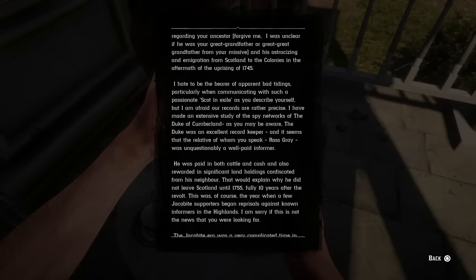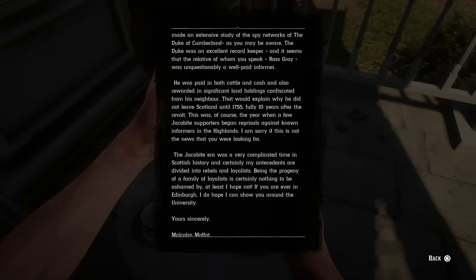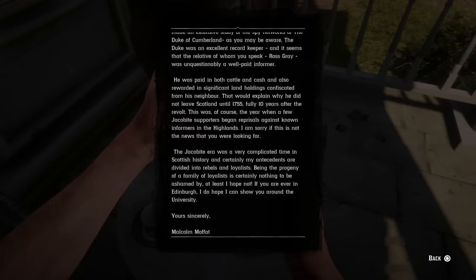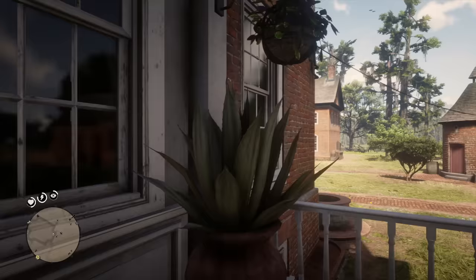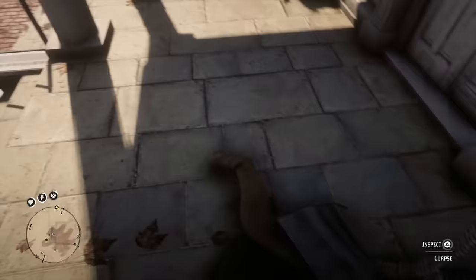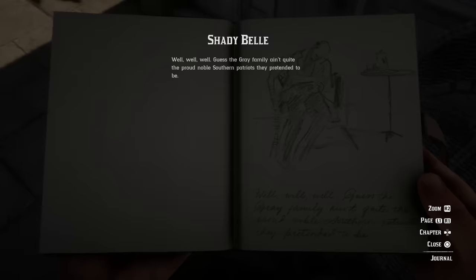'The Duke was an excellent record keeper, and it seems that the relative whom you speak of, Ross Gray, was unquestionably a well-paid informer. He was paid in both cattle and cash, and also rewarded in significant land holdings confiscated from his neighbors. That would explain why he did not leave Scotland until 1755, fully ten years after the revolt — a year when a few Jacobite supporters began reprisals against known informers in the highlands. The Jacobite era was a very complicated time in Scottish history. Being the progeny of a family of loyalists is certainly nothing to be ashamed of. Your sincerely, Malcolm Moffat.'